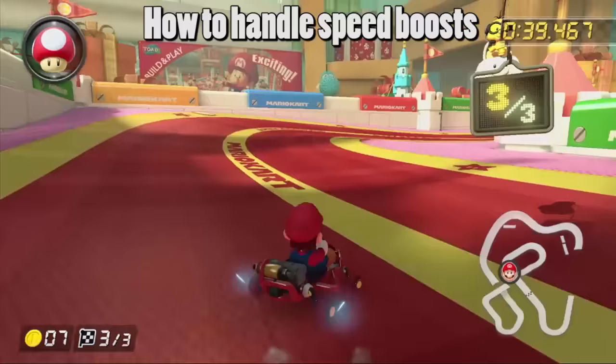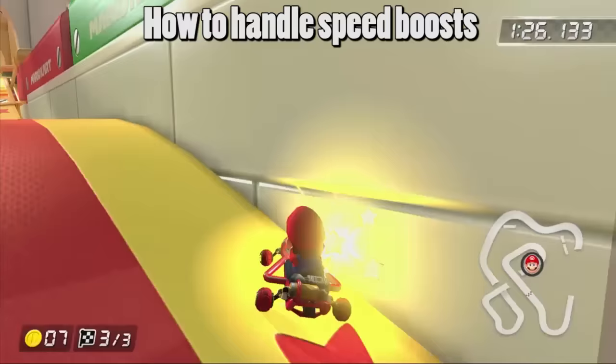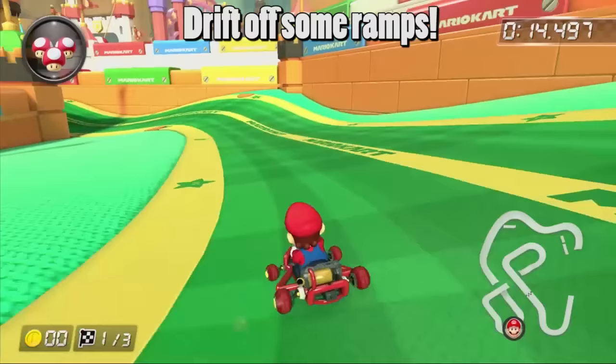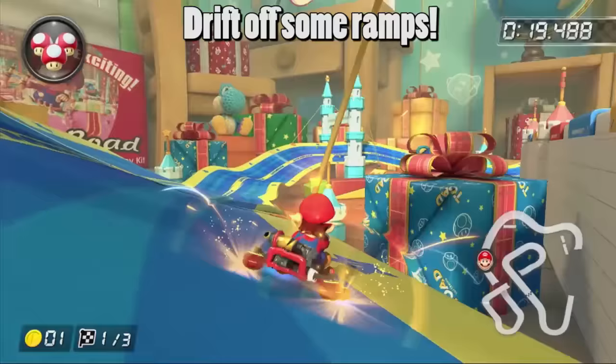A lot of inexperienced 200cc players mess up whenever they get a speed boost from a boost pad, a mushroom, or a build. For some boost ramps on 200cc, it's actually a better idea to drift off them instead of trick on them. Mini turbos do charge while you're airborne, so it's a very useful strategy.